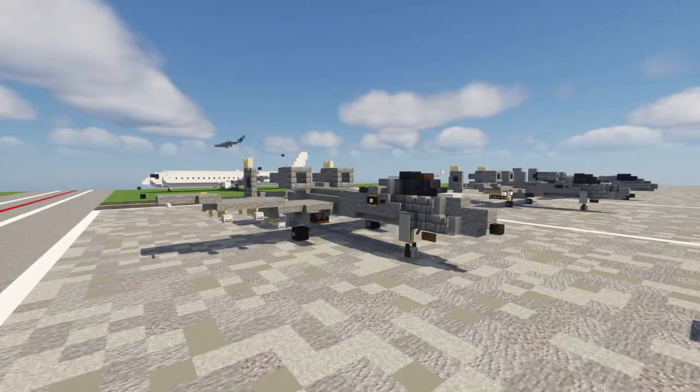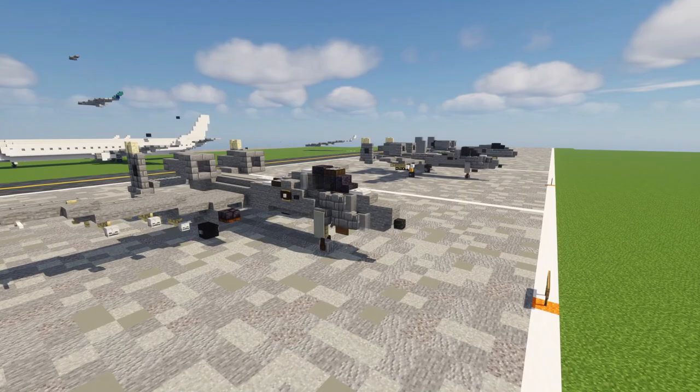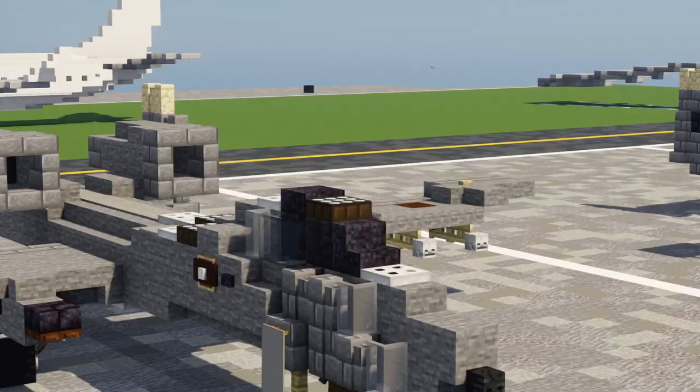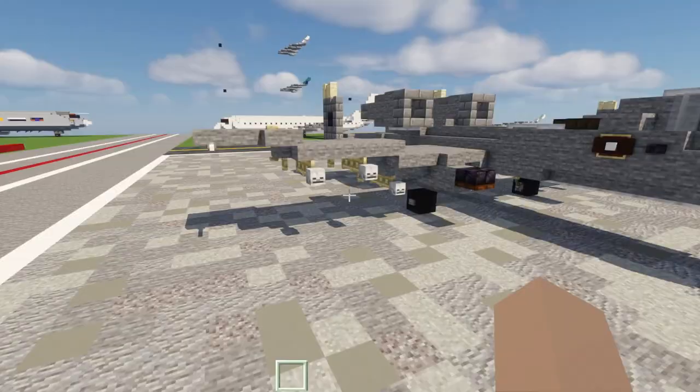Officially the name is the Fairchild Republic A-10 Thunderbolt 2, and a lot of people know it as the Warthog or the Hog. This is an attack aircraft used by the United States Air Force for close air support. It makes a large 'brrrt' sound when it fires its main gun, the GAU-8 Avenger rotary cannon — kind of like a Gatling gun. The whole aircraft is essentially built around the gun.